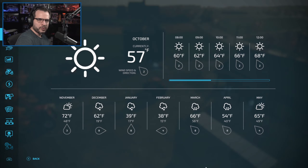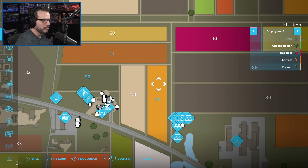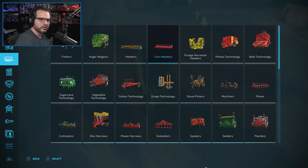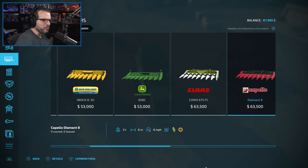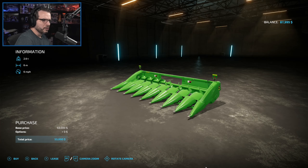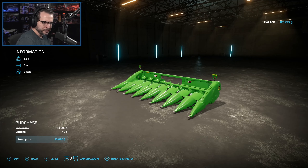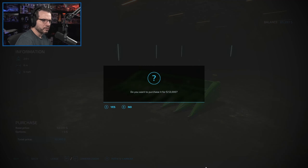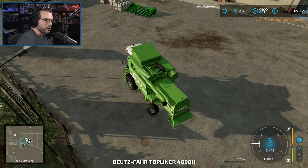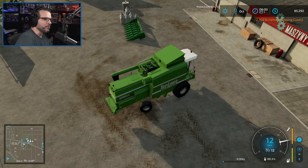Alright, so the corn should be good to go - just to confirm. Ready to harvest. Let's go grab our corn header - or honestly, we'll probably just grab the John Deere one here because why not. We will return the harvester and the header after this - we'll plan on getting a better one next time around.